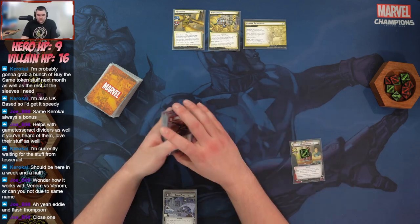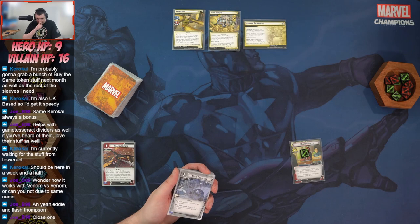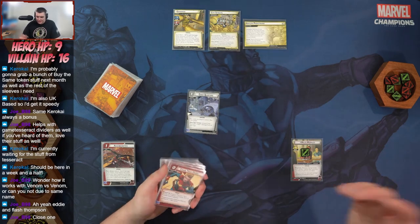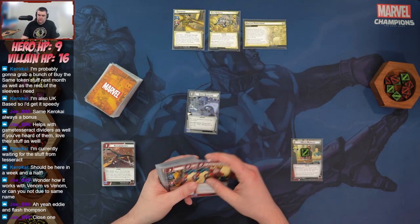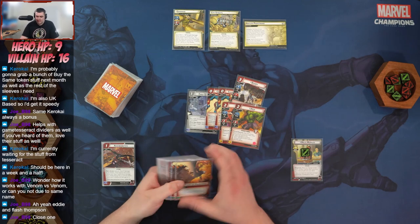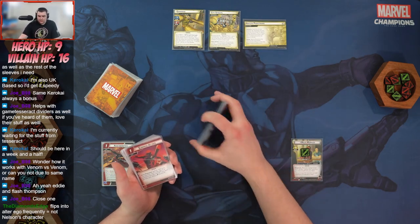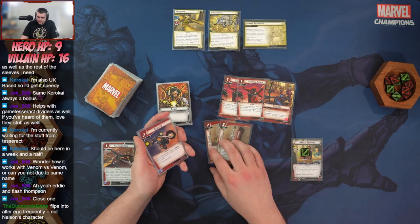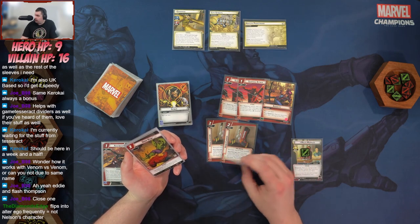It's a lot of finding ways to activate his special abilities and then stunning and confusing. He does like to flip to his alter ego fairly frequently, so we have Crew Quarters in there to help heal. He does a recovery of four so he can fix his health pretty quickly. He starts at nine which is pretty low. Chasing Them Down for threat mitigation, Brawn for threat, Throg and Hulk for tanking hits, Wasp for damage. We've got some Surprise Attacks, Audacity, Hand Cannon for minions, and Overkill.